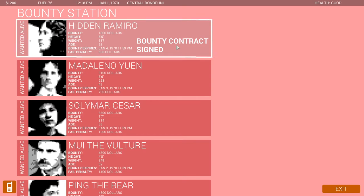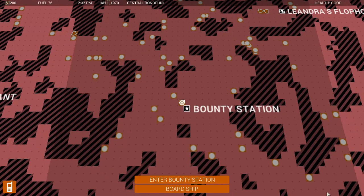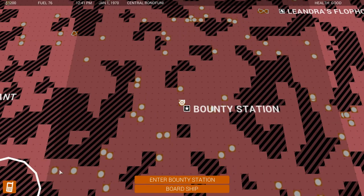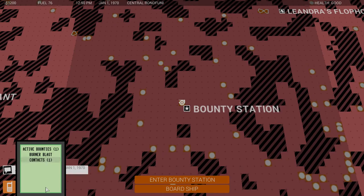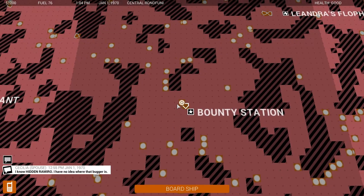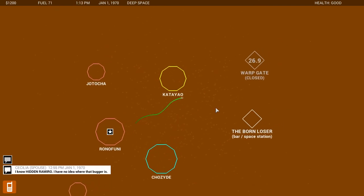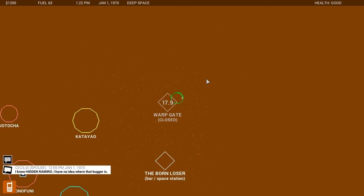Wait a minute — it doesn't seem to be over. Can I still do it? Active bounties. Maybe if they go through the warp gate, that doesn't necessarily end it. Let's try asking the ex-spouse again? 'You again — stop bothering me.' Let's try the current spouse. 'Cecilia. I know him — I have no idea where that bugger is.' Well, crap. I don't think I can go through the warp gate myself. I tried hanging out there before when I wasn't recording, and I don't think it worked.